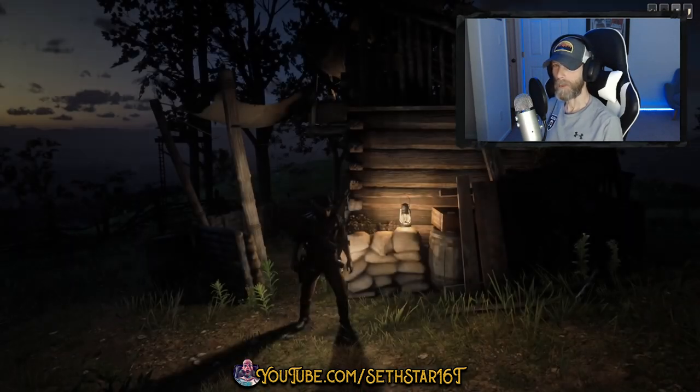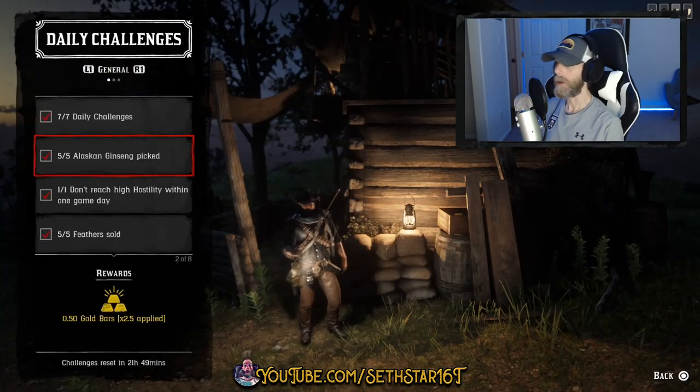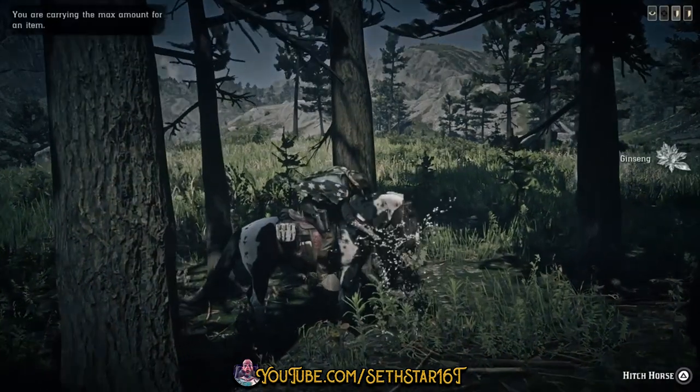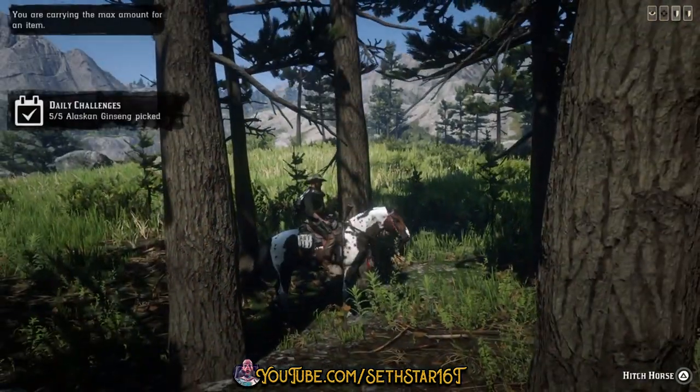60-second Red Dead Online Daily Challenge Guide for January 21st, 2020. Number 1: Alaskan Ginseng Picked — marked on the map by the red pinpoints. Today let's pick these up around Roanoke Ridge; that's the area we're working today.